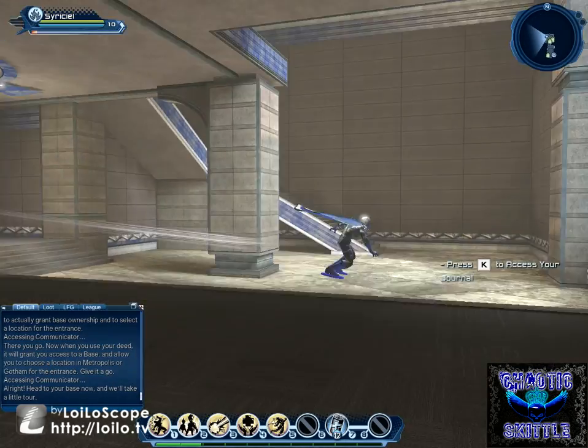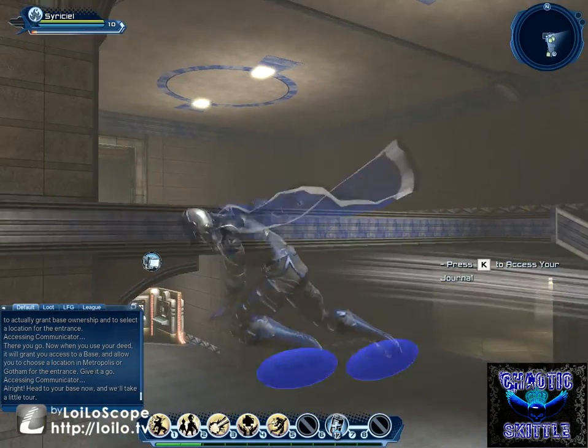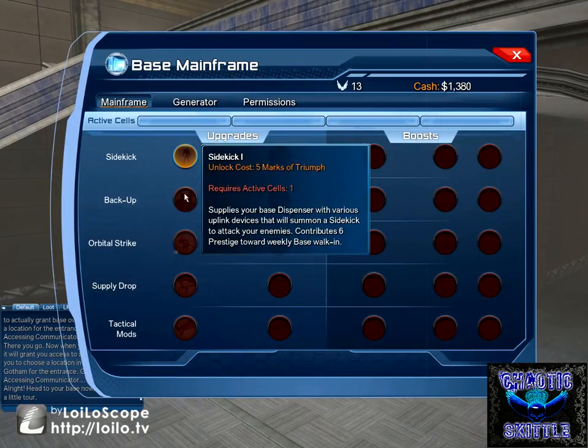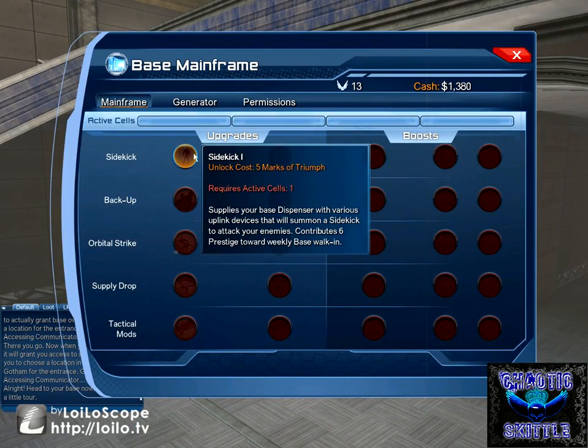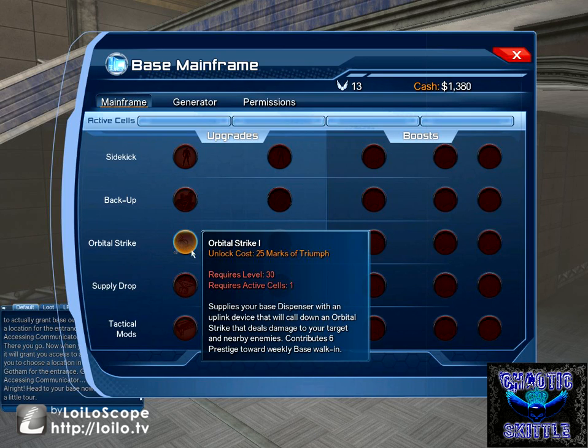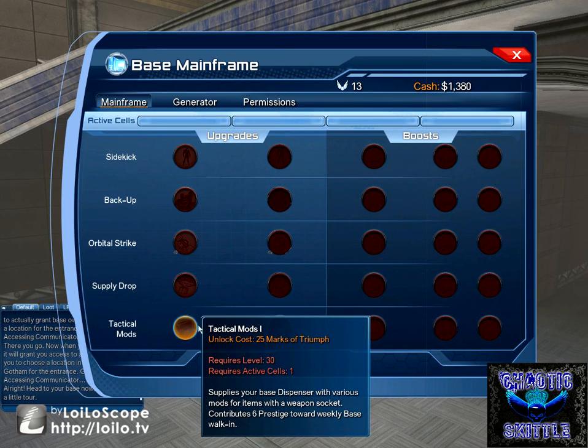That's pretty much members only — you can't increase the power of it. And the same thing with this little gizmo here, which is our base mainframe. From here, we can get sidekicks, backup, orbital strikes, supply drops, tactical mods. But again, you gotta have power in your generator to use them.